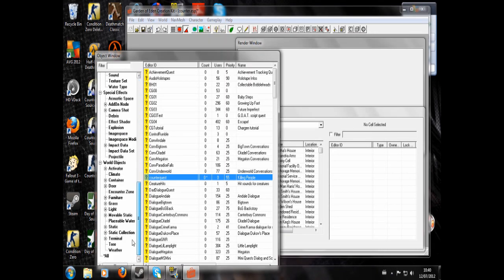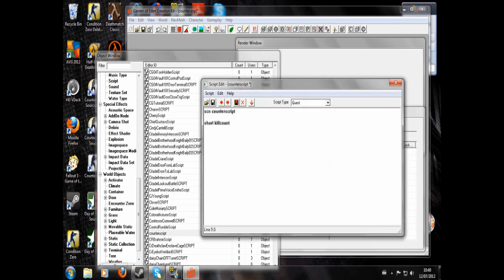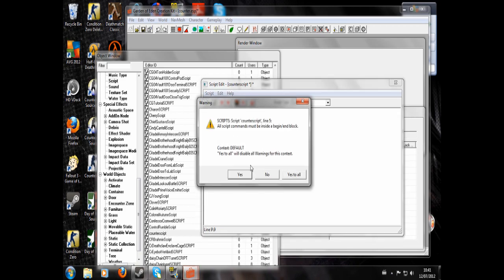So back to the scripts. I'm going to do this properly now. We're going to go for: if, in brackets, the name of your variable — in my case 'kill count' — equals five, set stage counter quest (that will be whatever your quest ID is) 20. End if. End.